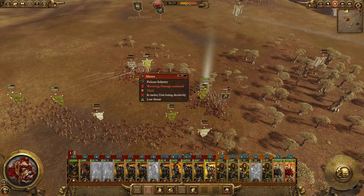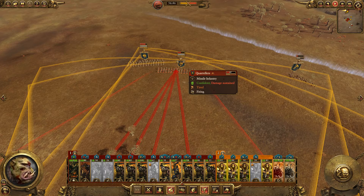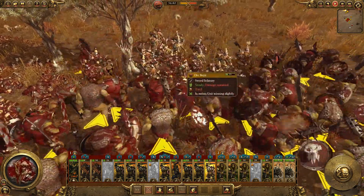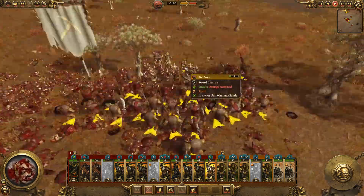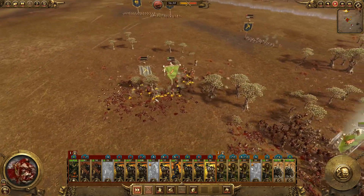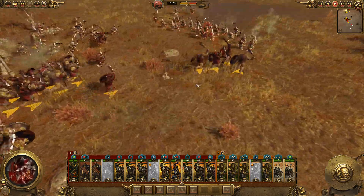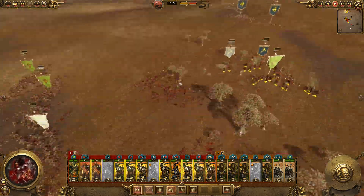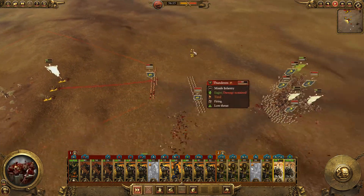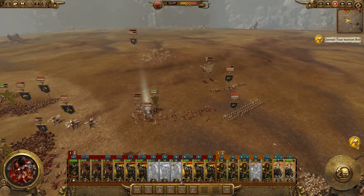One thing's for sure - they've sustained significant casualties on all of these troops. Significant casualties, look at all the blood - it's awesome. We're getting a lot of ranged fire coming down. Let's charge those Miners, we're gonna finish up over here. The front line is doing okay. We're breaking over here on this front to be honest - they've actually encircled some of my men. The Gyrocopters came in and my chariots were annihilated.